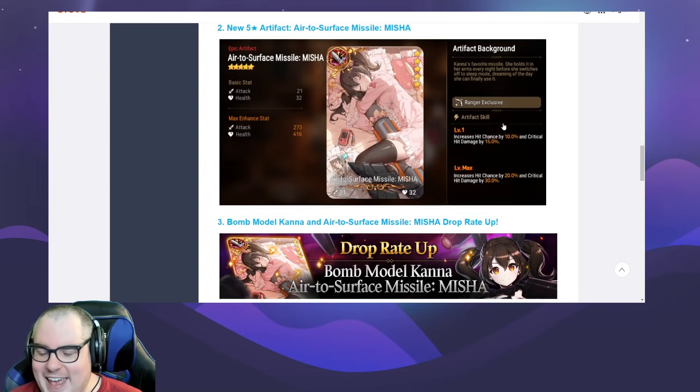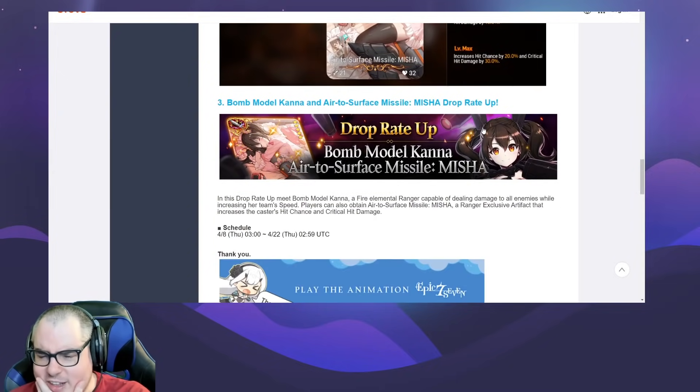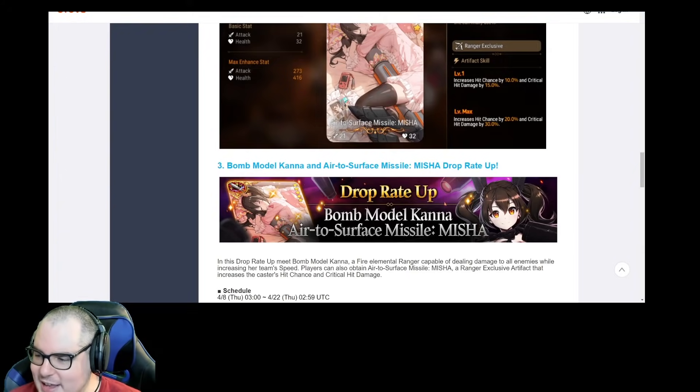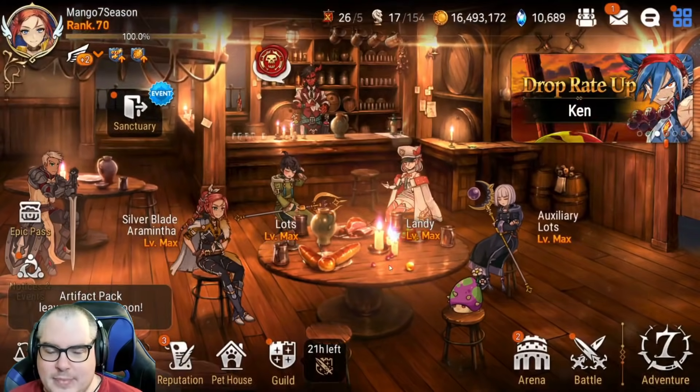This is really good and I'm kind of unsure if I should summon, because I do want this artifact — I think it's fantastic for a lot of the types of units I use. What I might do is just buy it with the powder, but I've bought a lot of stuff with powder recently, so I'm not even sure. I've already got Hana six-star max so that's kind of wow. Let's actually go into the game and take a look at what we have available.